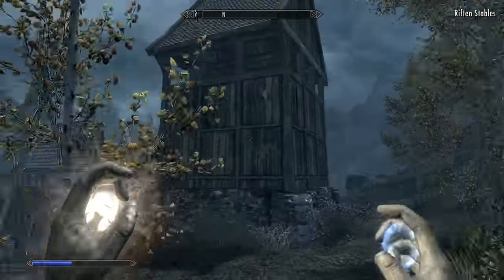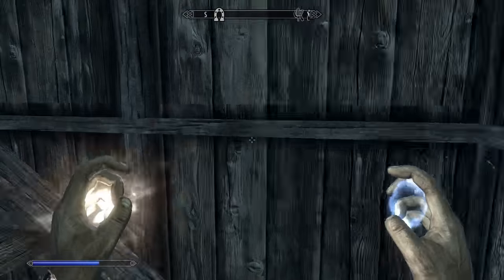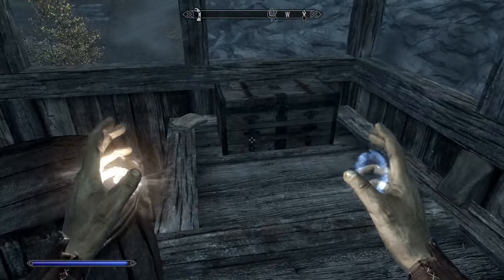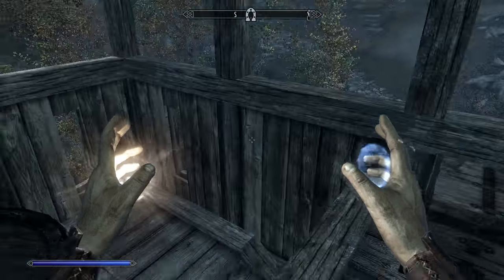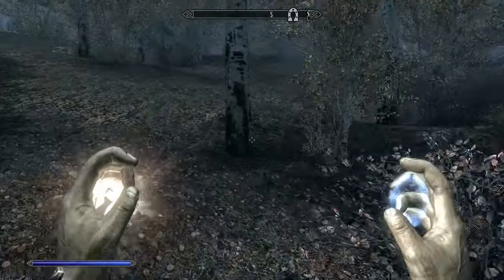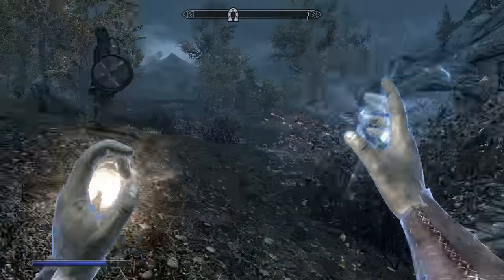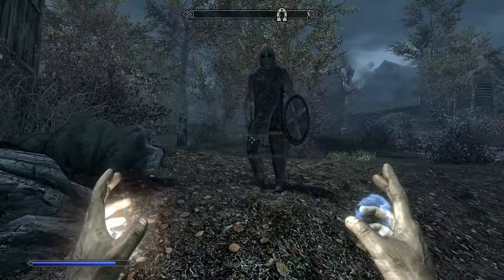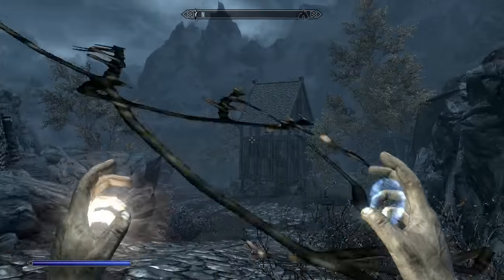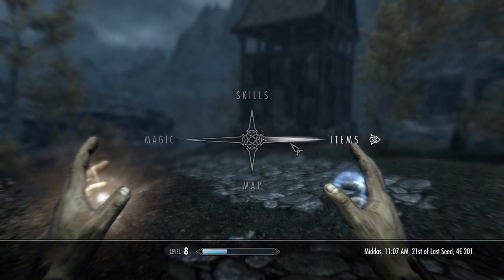There are chests at the tops of these towers. They're guarded — here's a guard — and there's a chest labeled confiscated goods. All three of these towers have chests at the top.